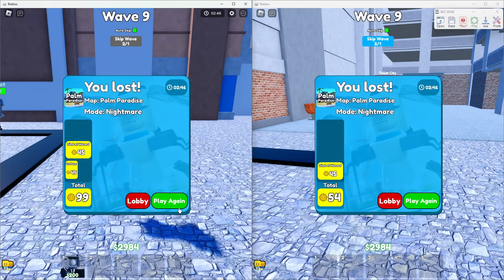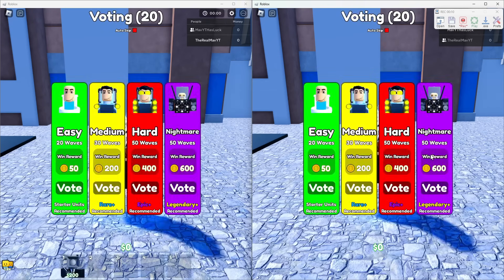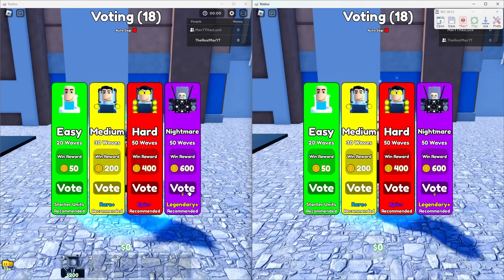Now make sure you have Tiny Task. You're going to tap on record, then tap on play again, and you should be done. Just let this be — don't move your mouse, don't do anything. The next thing you'll have to do is tap on nightmare.